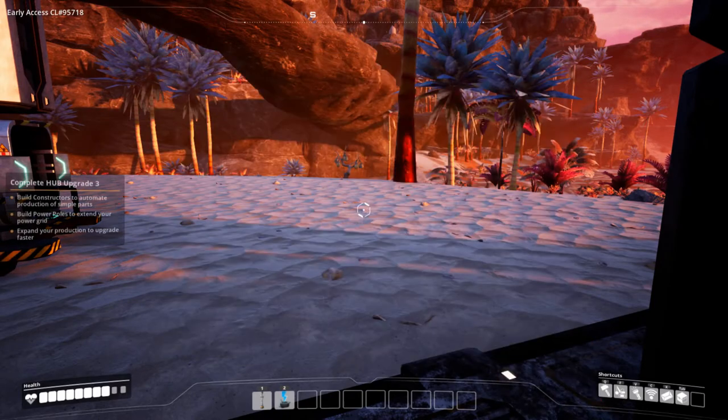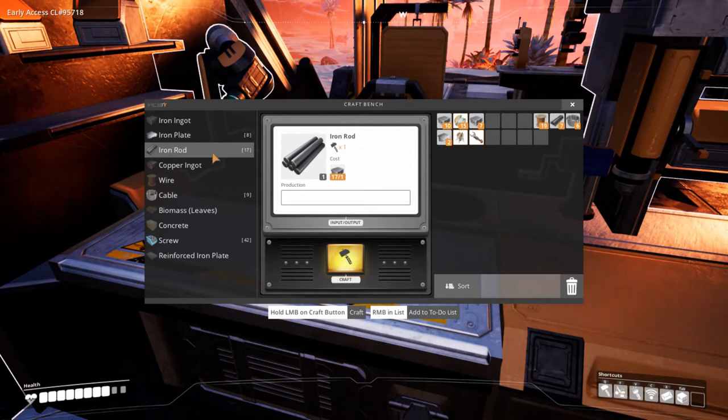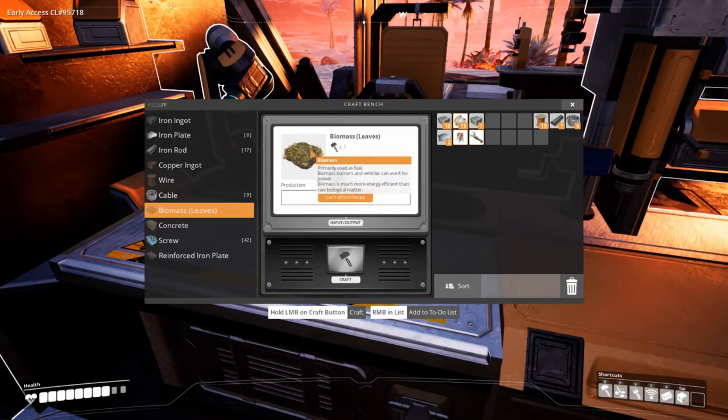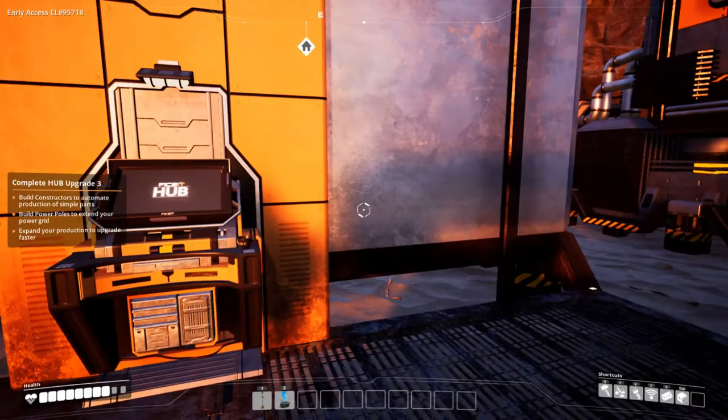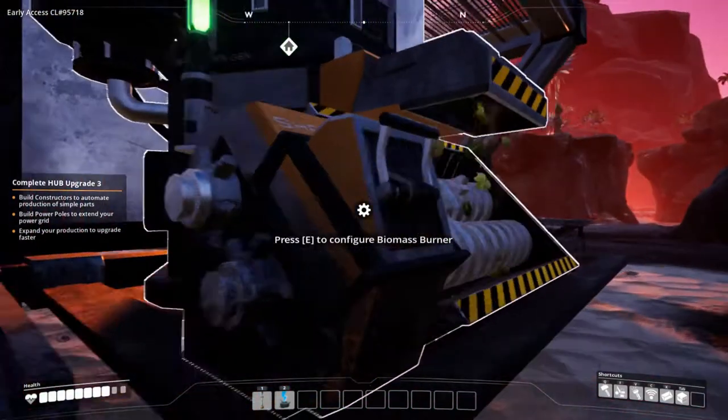Okay, so what we need is reinforced iron plates. What's that? What the hell — what's this biomass? What's this? 'Primarily used as fuel — biomass burners and vehicles can use it for power. Biomass is more energy efficient than raw biological matter.' Shoot, probably should take those leaves out if I'm using a very inefficient fuel source.